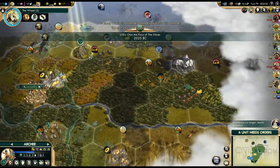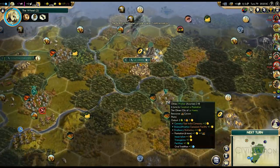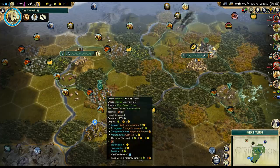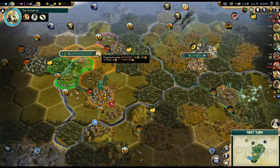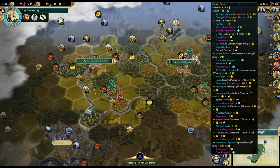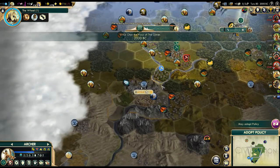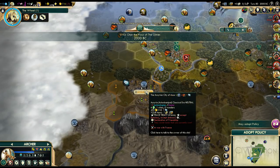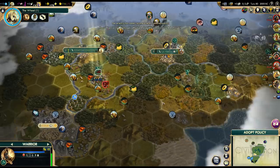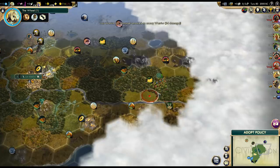We need six population as soon as possible. Let's change some tile assignments to focus more on food. I can't buy any new tiles right now. This isn't the most optimal assignment ever, but it will give us six population faster — in ten turns exactly. I would normally work the gold, but in this case we really want six population as soon as we can possibly get it.